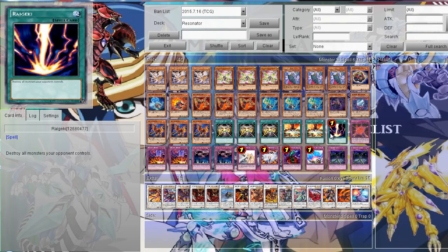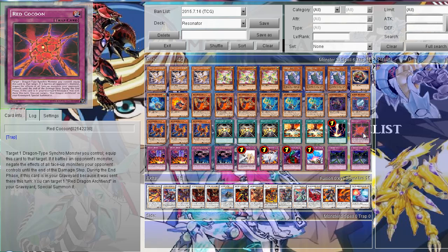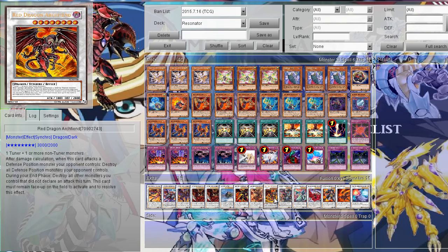And of course one Raigeki. Then for trap cards, one Raigeki — actually that's just a deck card. It's pretty decent: you target a Dragon-type Synchro monster and equip it, and during the battle phase it negates the effects of face-up monsters your opponent controls until the end of the damage step. And at the end phase, if this card was sent to the graveyard this turn, you can pretty much special summon a Red Dragon Archfiend monster from the graveyard — either Scar-Right or a regular Red Dragon Archfiend.